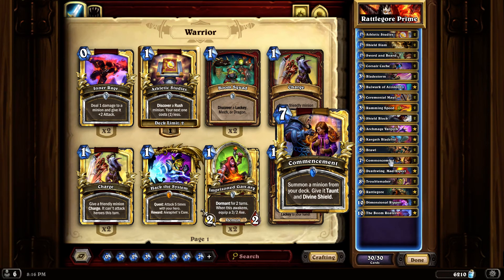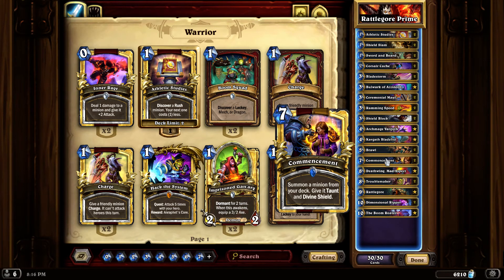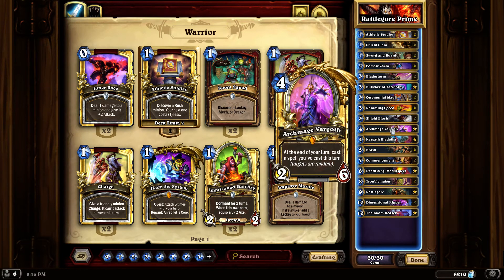Commencement is where we start to have fun - turn seven and down is where all the good stuff is. Summon a minion from your deck and give it Taunt and Divine Shield - not bad! There's all kinds of good stuff. Deathwing Mad Aspect - if you Commencement Deathwing Mad Aspect it doesn't trigger the Battlecry, but you're sitting with a big fat juicy 12/12 with Divine Shield and Taunt, so Commencement is just huge in this deck.